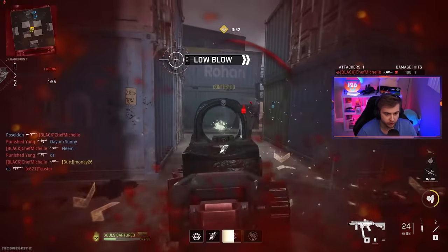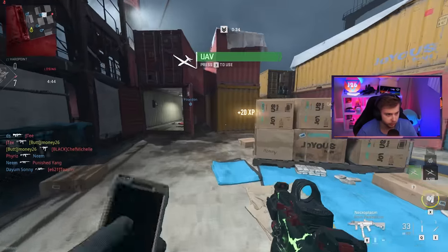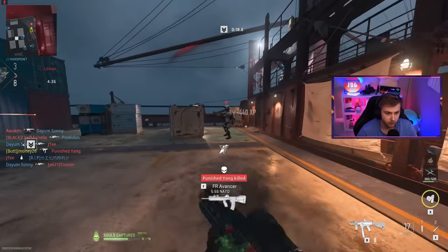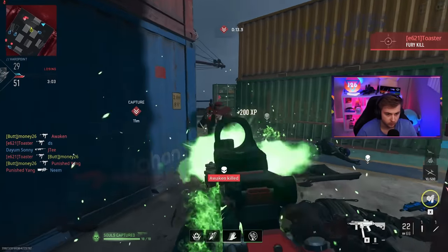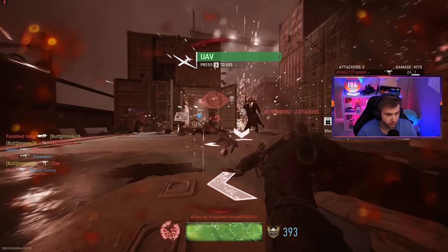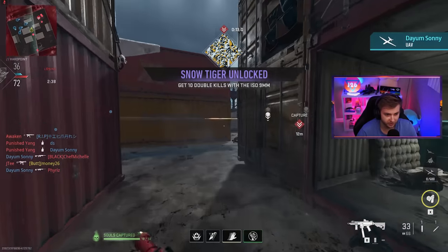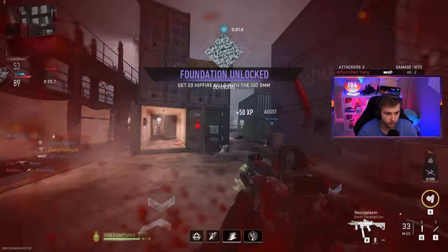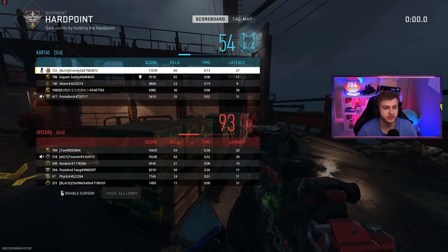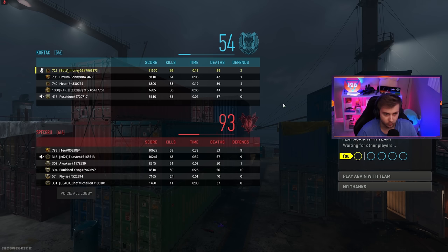Now we're on a game of Hardpoint, so we'll see how fast we get levels here. We've got to pay attention - if we hit level 12, start going for those point blanks. We're getting some camo unlocks, but not the one I'm looking for. This game's about to end and I don't even think we're level 12 yet. We got 69 kills though, way more than last game, but we got way less XP. Grind is just the way.